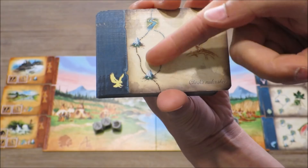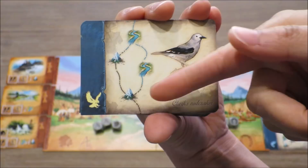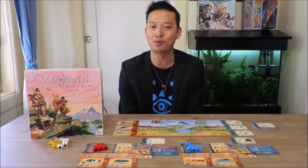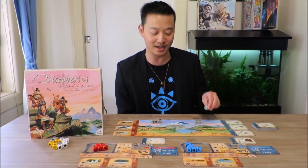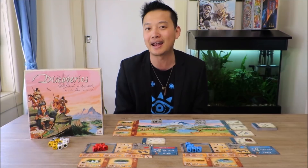I absolutely love Discoveries: The Journals of Lewis and Clark due to its rich historical theme and interesting player interaction. I like the shared dice pool mechanic where players are constantly trying to use dice to try and activate particular actions on their player board. There's this beautiful tug of war effect as players try to reclaim their dice that have been used by other players, or forcing other players to hand over a grey die when the shared pool of grey dice is completely diminished. I like the light engine building aspect where players are using tribe cards to try and garner and activate extra actions to help them advance the game, and obviously navigate and collect those discovery cards in order to earn victory points.